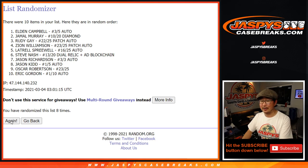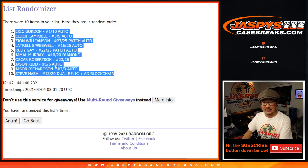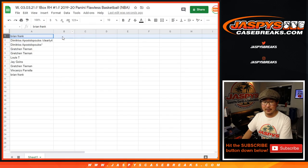Good luck, everybody. You're a different Brian — ninth and final time. After nine, we've got Eric Gordon down to the Steve Nash AD blockchain right here.